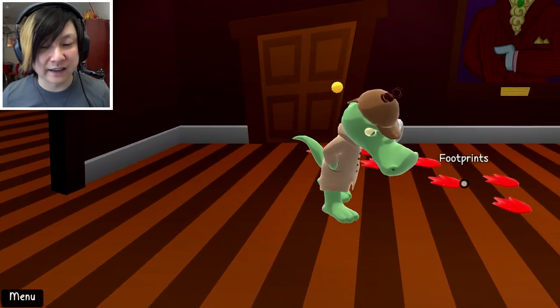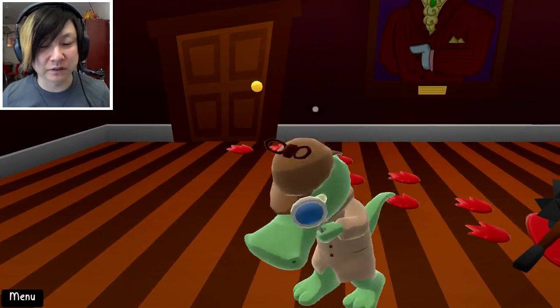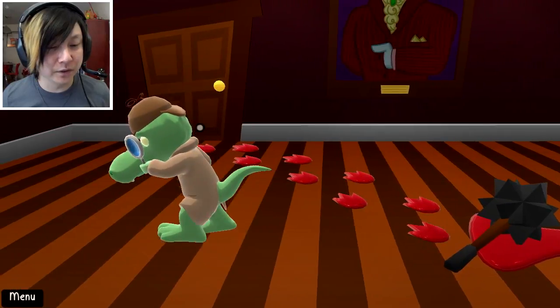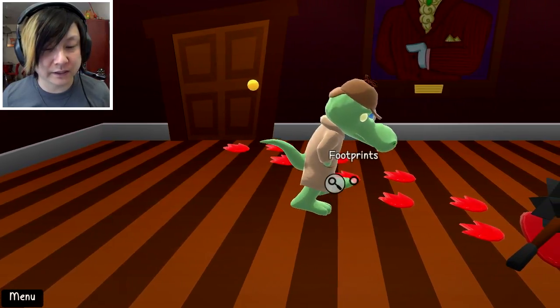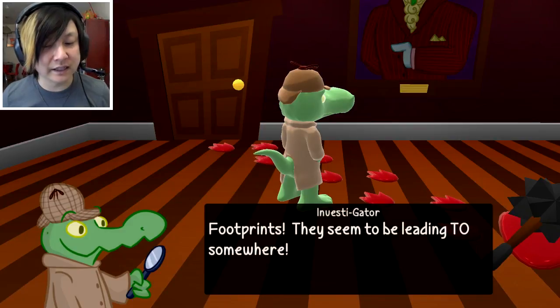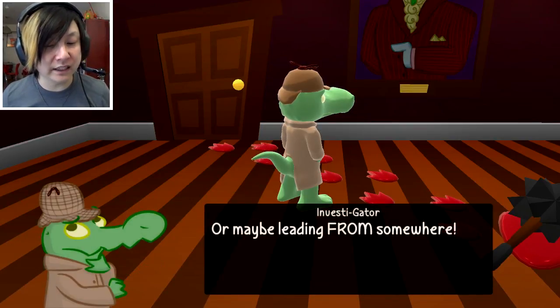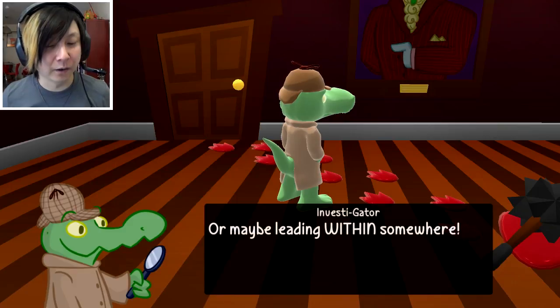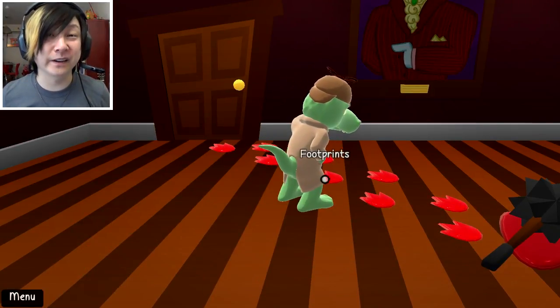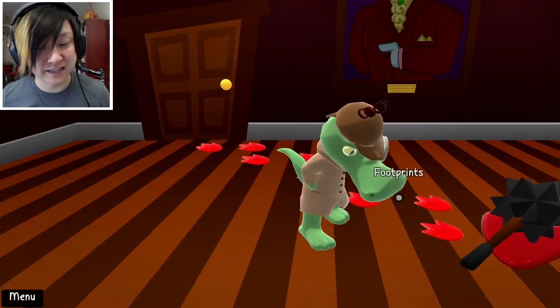There's a door that has bloody footprints leading right to it, and then there's a bloody mace here on the ground. This is really cool. What happens if we investigate the footprints? The game says: 'Footprints — they seem to be leading to somewhere. Or maybe leading from somewhere. Or maybe leading within somewhere.' I have a feeling already that this is not the brightest detective.